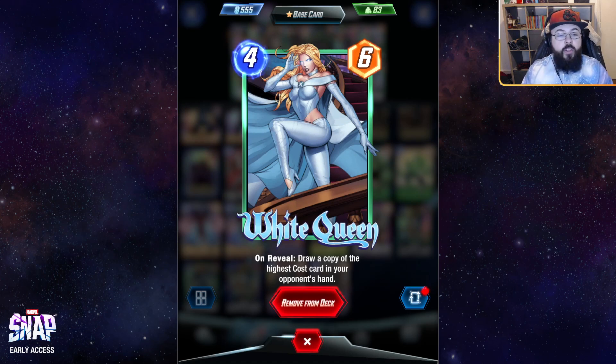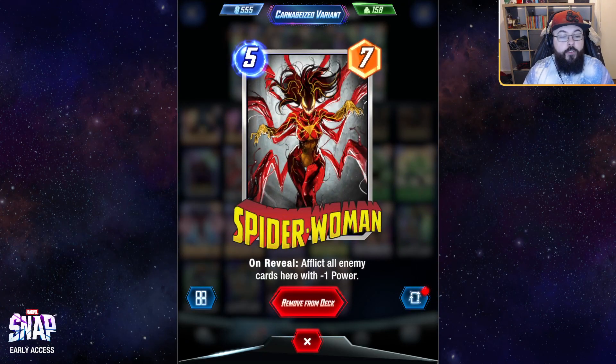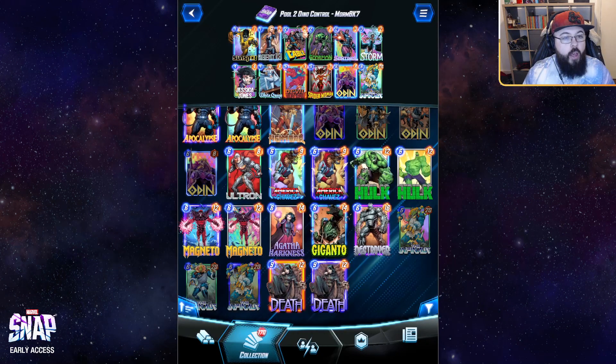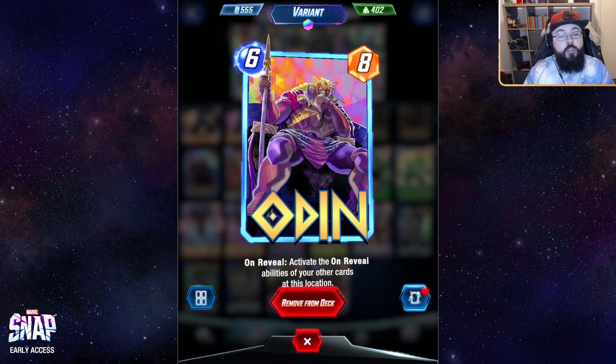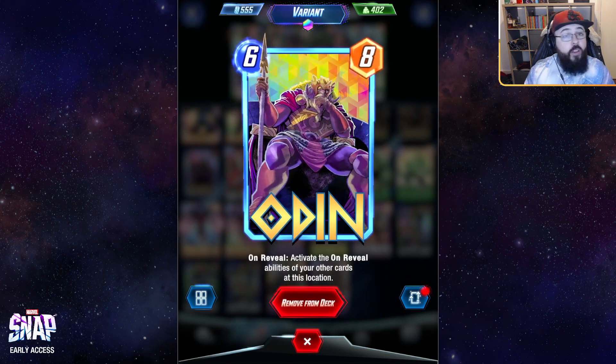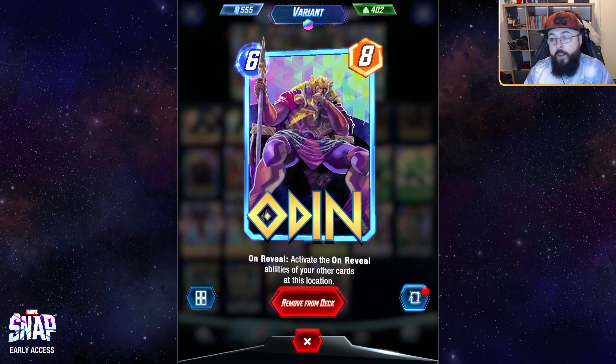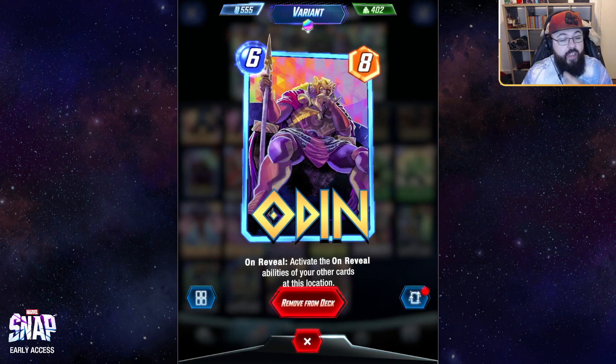White Queen is a cool four-drop that got a buff — doesn't quite see enough play in my opinion, but it draws a copy of the highest-cost card in your opponent's hand, keeping that hand flush for your Devil Dinosaur. Spider Woman also saw a buff during beta — now much bigger than before, and she afflicts all enemy units at a location with negative powers, making her really good on rate as a five-drop. Finally, Odin is very strong in combination with a number of on-reveal cards in this deck — it can give your Dino some final-turn power the opponent might not be expecting, by triggering Agent 13, Cable, Sentinel, and even Spider Woman to reduce their board once again on the final turn. A really good haymaker at the end of the game.